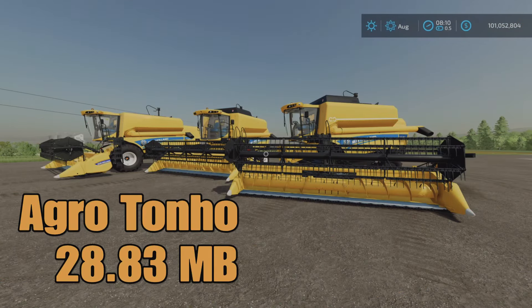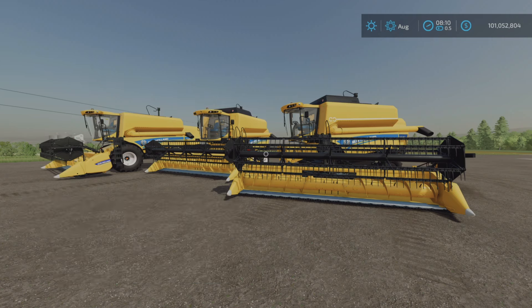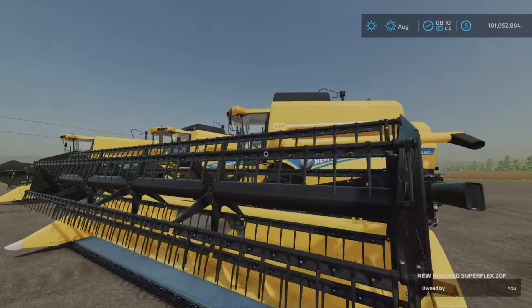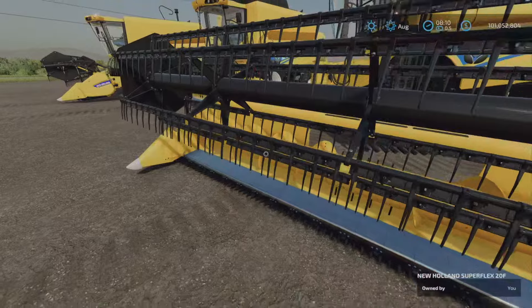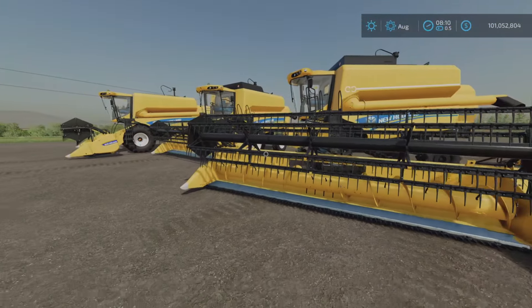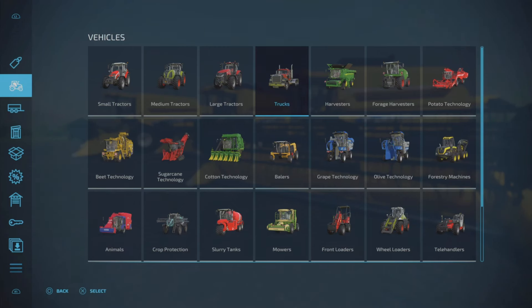Hey everyone, Loony Farm Guy here with a new mod test for Friday, September 2nd. We have the pack New Holland TX 5.9, TC 4.9, and TC 5.9. This is a pack of three harvesters, and it comes with a header in this pack — so four pieces in total. Let's have a look.